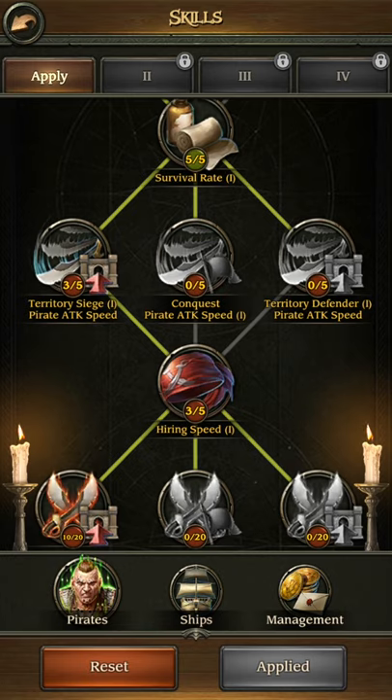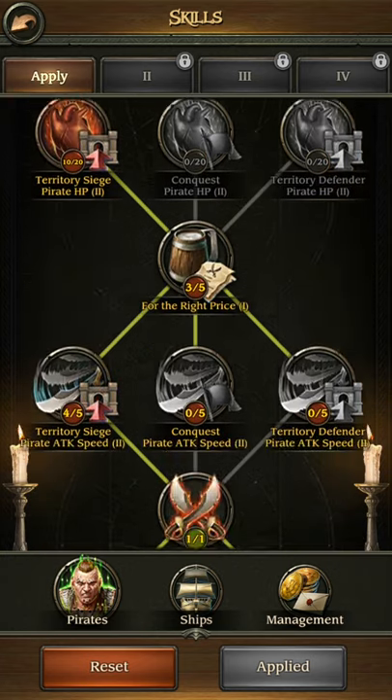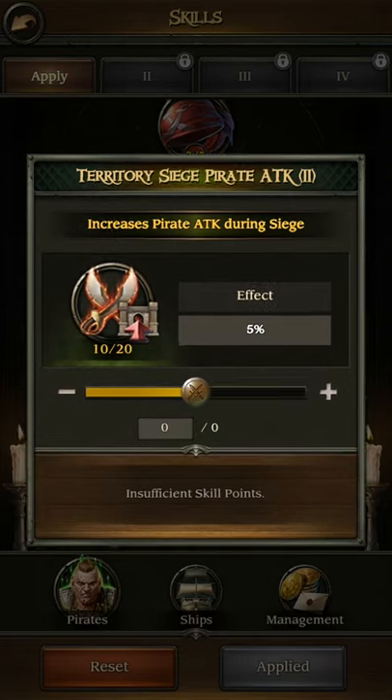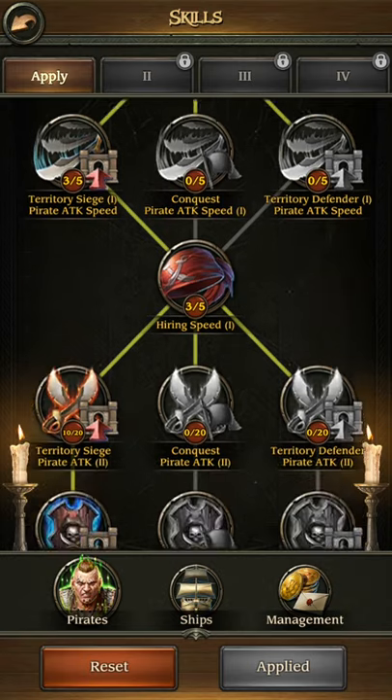You can go for harrowing speed if you want. I don't, because this is a level 6 account so I'm not harpooning any pirates, but it can be good. Territory siege attack speed is good too — you can just continue going down, always going for territory siege, pirate attack, and HP. The attack speed is also good.